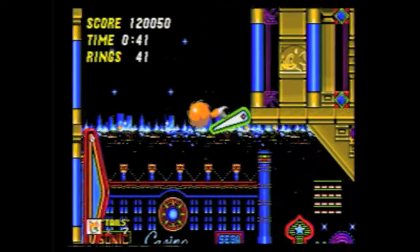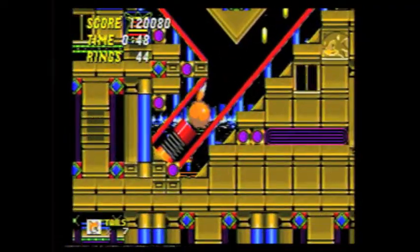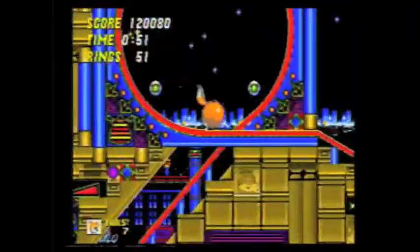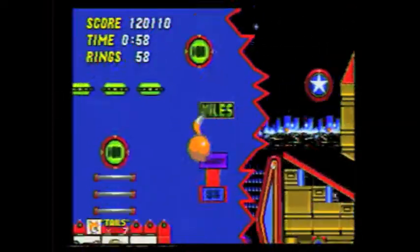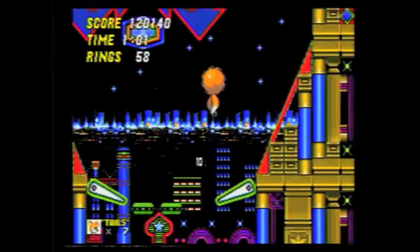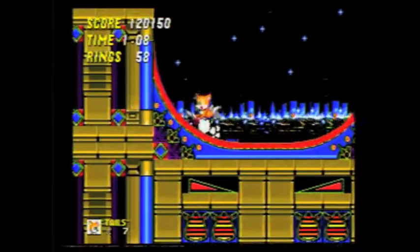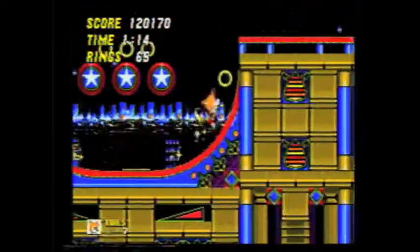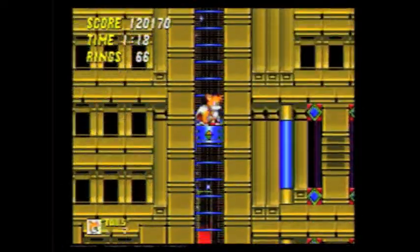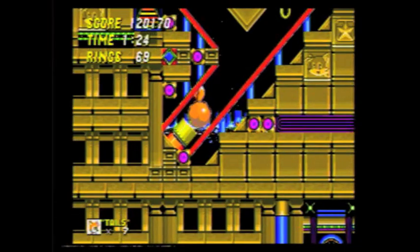We're 9 rings short, so we're going to try to work our way down. Spring launch! We're going down. And this section is not fun, because if you hit the bumpers just right, you'll basically get sent back into this quarter pipe. Being stuck in that quarter pipe is not fun, especially if you're playing versus mode. You can tell from an experienced Sonic 2 player if they get caught in that area and they can't escape - giving you an easy, easy victory.